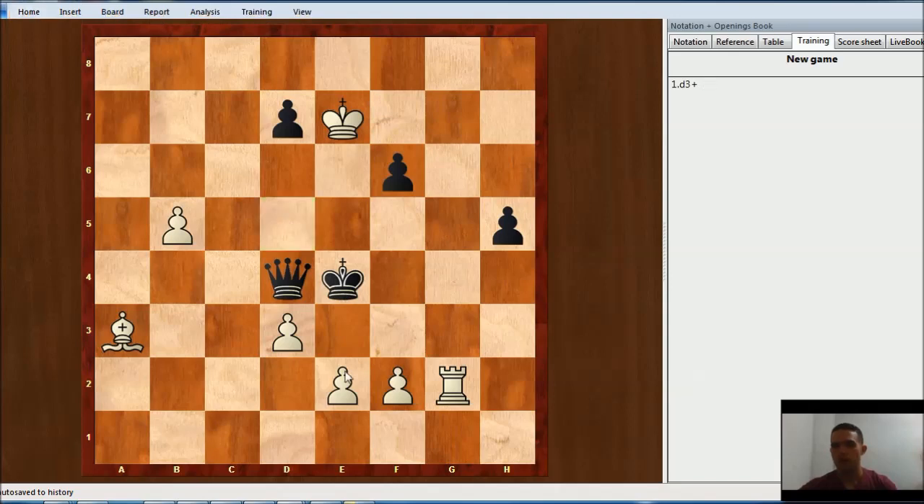After Kd5, white is going to play e4, check. The only move for black is going to be Ke5. And then the best move is going to be the attraction — Bb2, pinning the queen over here. The queen has to take here on b2. And then we have f4, check and discovery over here, taking the queen.